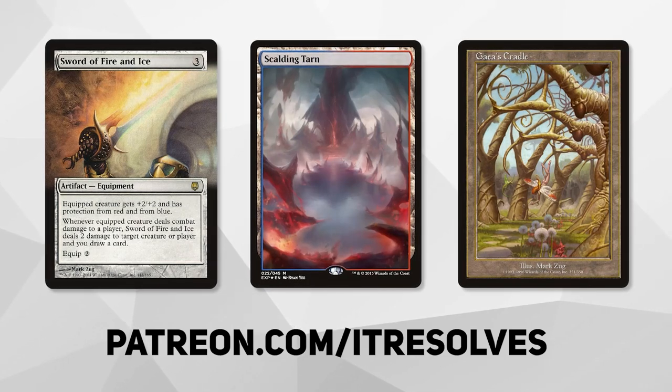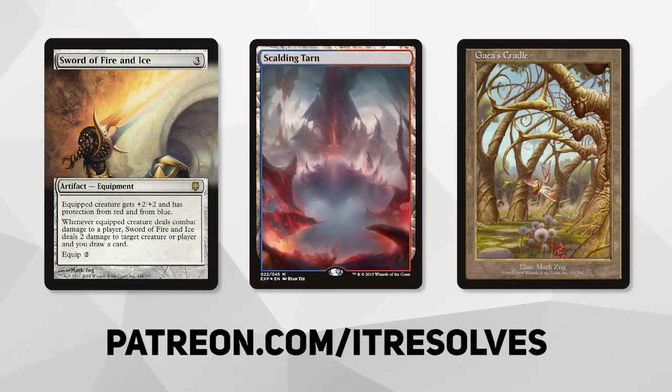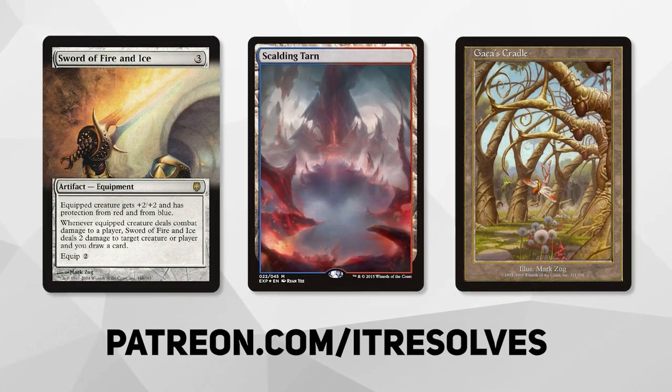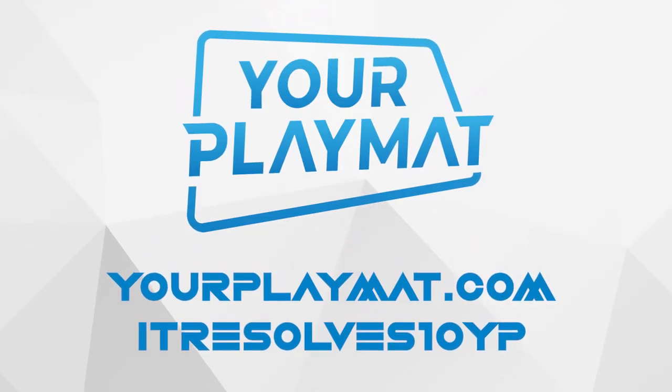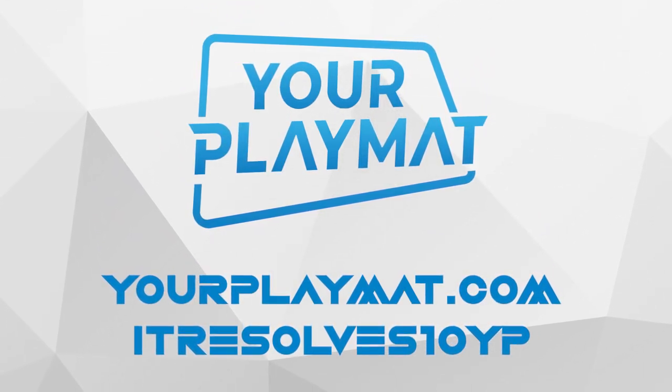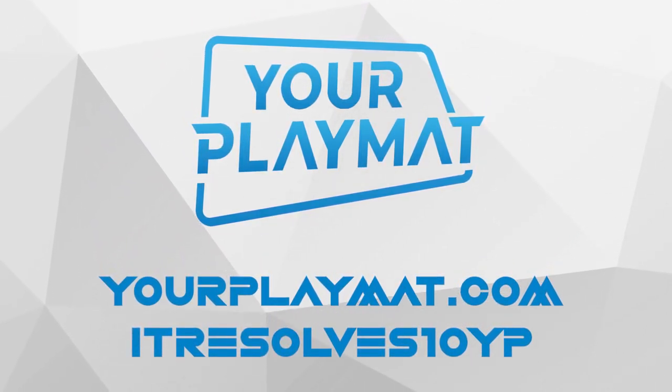What's going on guys? If you want to support our content and pick up this month's amazing Patreon rewards, you can do so at patreon.com slash it resolves. If you're interested in custom playmats and sleeves, visit yourplaymat.com and use code itresolves10YP for 10% off your entire purchase.